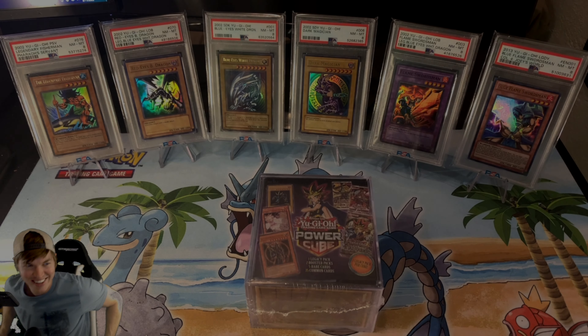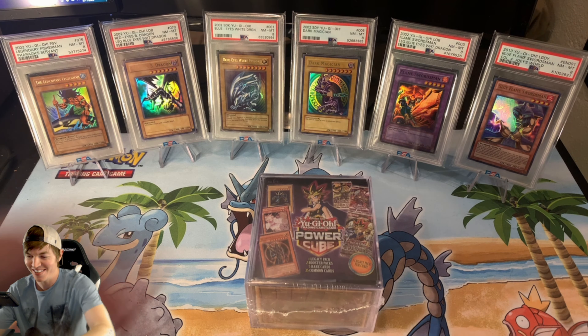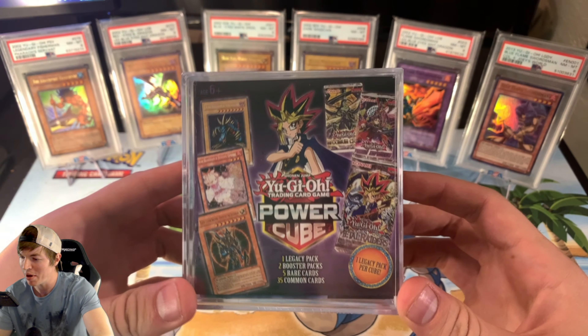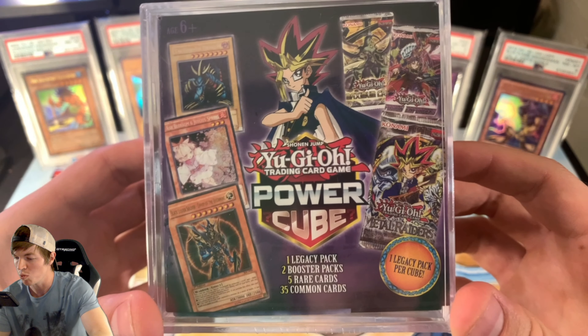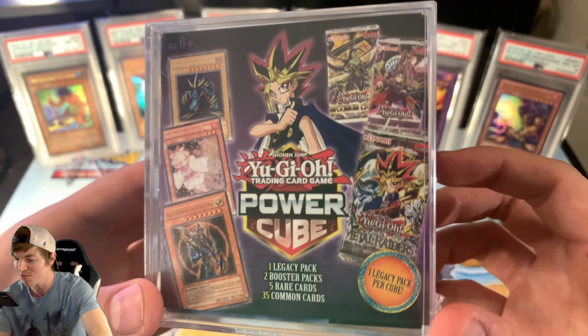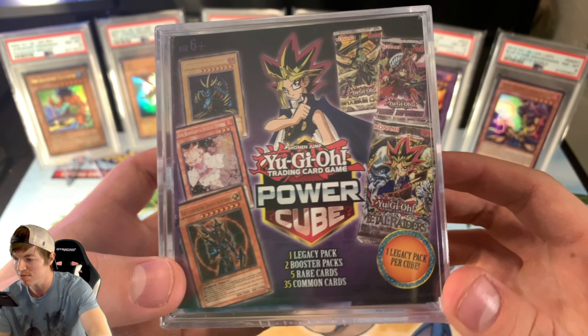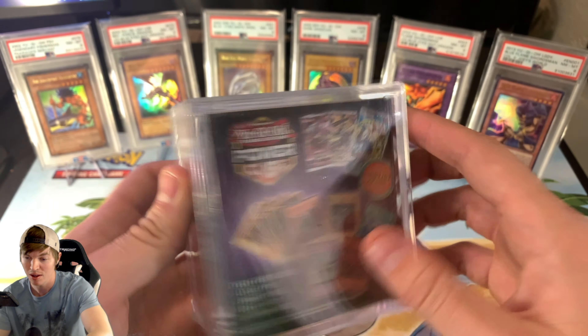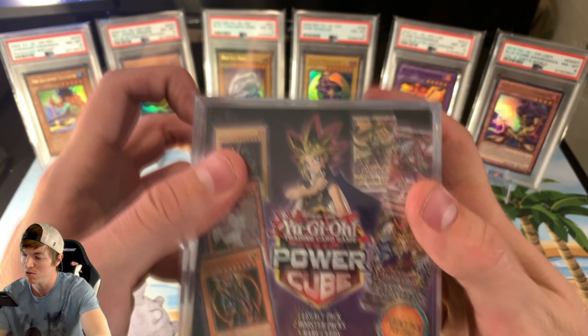Yo, what's going on, YouTube family? Weedle in a haystack here, looking for that needle in a haystack. Today we got the Yu-Gi-Oh! Power Cube. Comes with one Legacy Pack, two Booster Packs, five Rare Cards, and 35 Commons. Let's hope they treat us well. I got this for 20 bucks at Walmart.